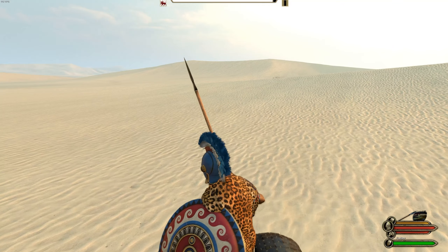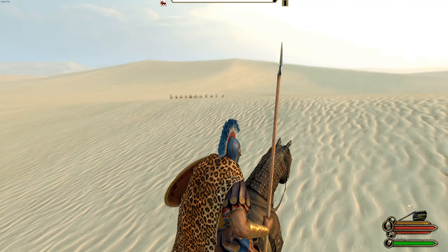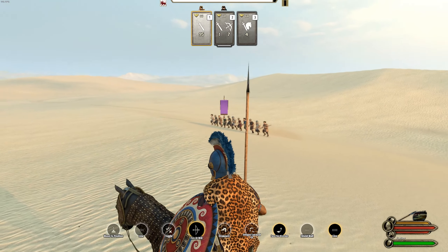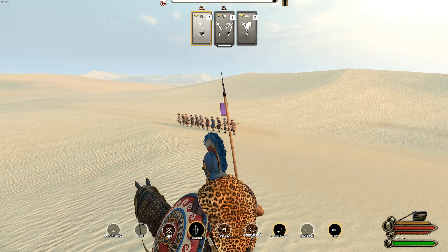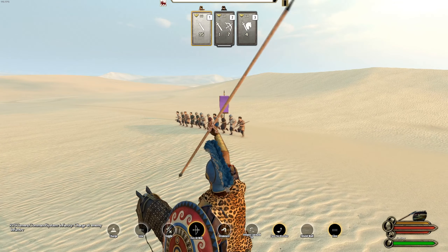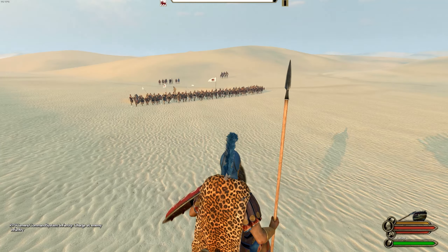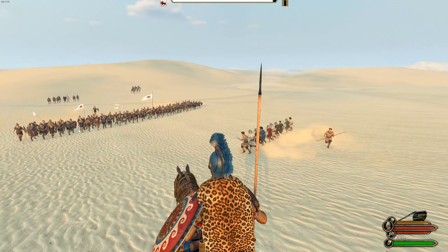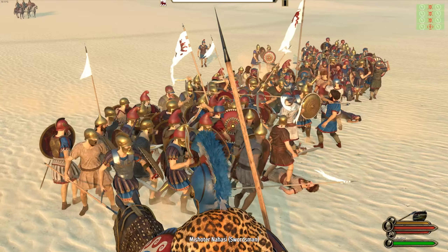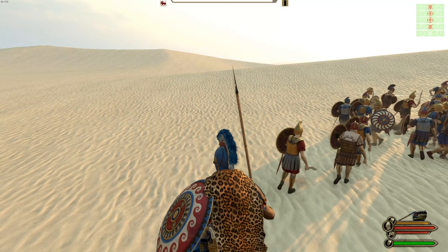My favorite part of this mod is hands down the command system, which basically allows you to tell units to focus on specific sections of the enemy lines. For example, in this looter battle — there's only one division so it doesn't really matter — I can select my infantry, hover over the looters, and if I press the middle mouse button you can see in the bottom left it says 'charge at enemy infantry.' If this were cavalry or archers with multiple groups, you can basically specify your units to focus them down. It's amazing.